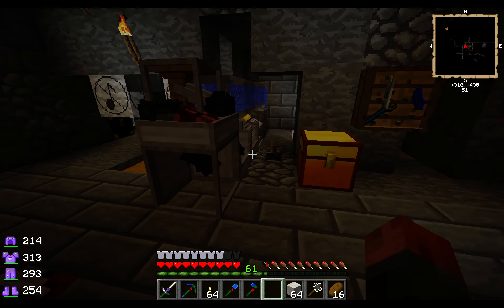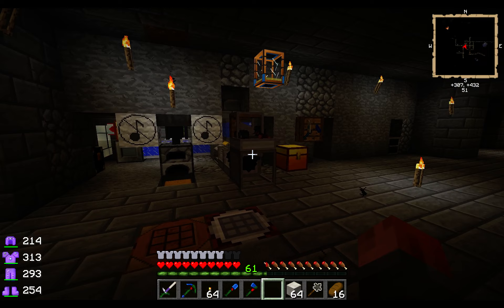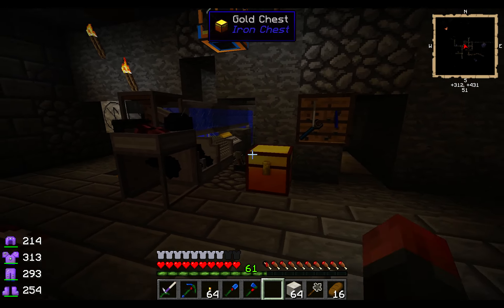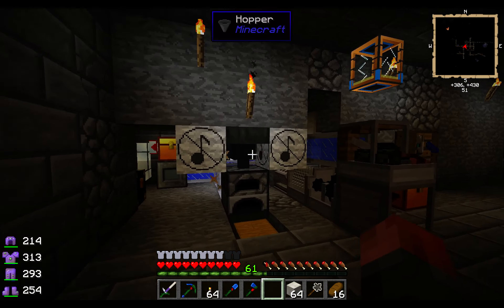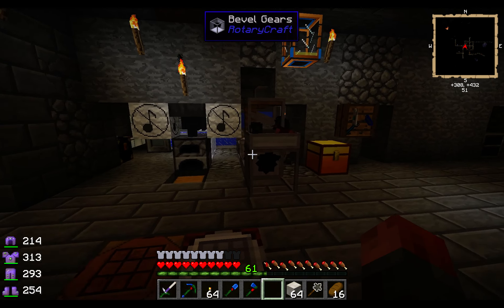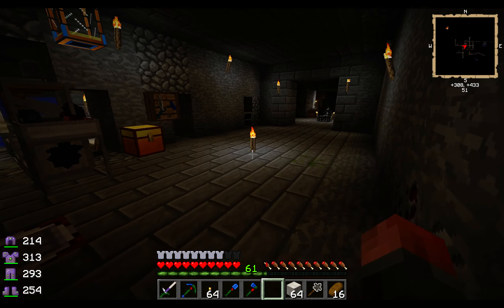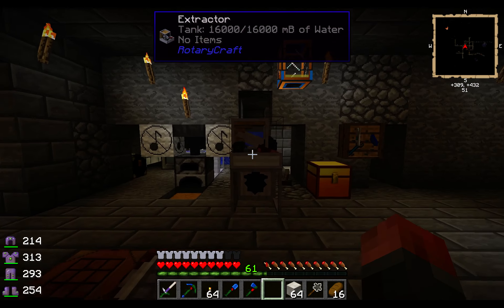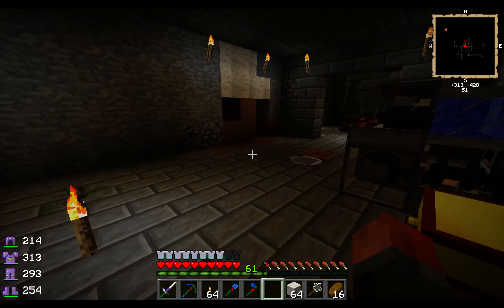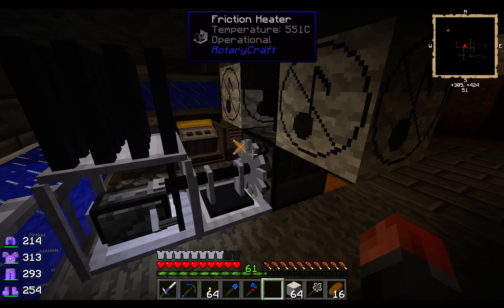I went into the config for RotaryCraft and disabled engine sounds. They were driving me demented — not because I couldn't mute them with sound mufflers, but because doing so wasn't reliable. Every so often they just pop up with extremely loud sounds and that must be annoying for you people watching on YouTube. Engine sounds are now off. If you like them in your own world, feel free. I kind of like the engine sounds, it's just there's no way of dealing with them properly with that bug.